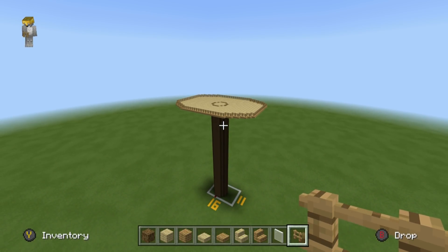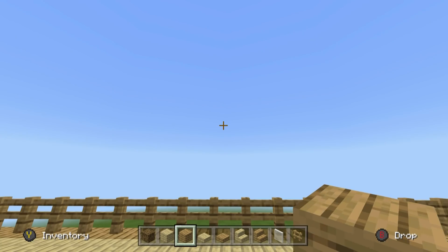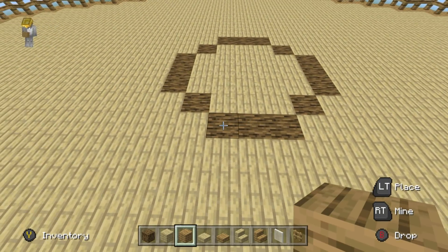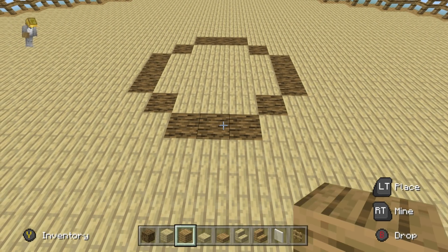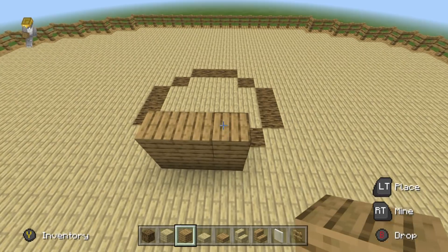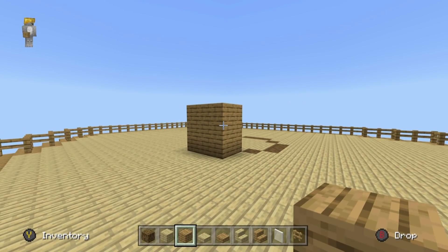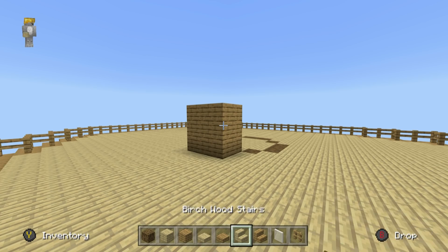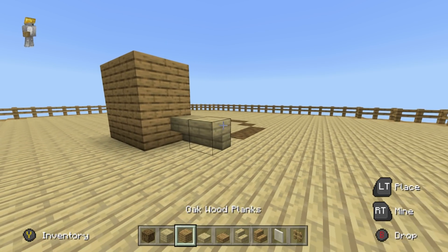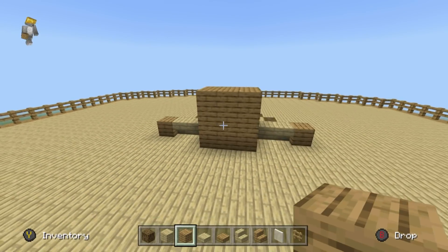Our next step is to make the house atop the tree — it looks complicated but it's quite easy. Work your way up to the top front of the trunk — these three blocks right here. On top of these blocks, place three rows of oak wood planks, then extend the whole row forwards by just one row. Extend the left and right sides out at the back using two upside down birch stairs with an oak plank on the end.